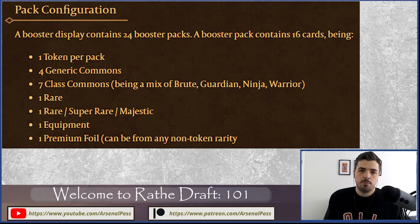Knowing pack contents helps during drafting — if you get passed a pack with only three generic commons, you know someone to your right took a generic common. The last slot is a premium foil, which can be any non-token rarity, most likely a common generic or class card. These details let you glean information about what's been taken from each pack.